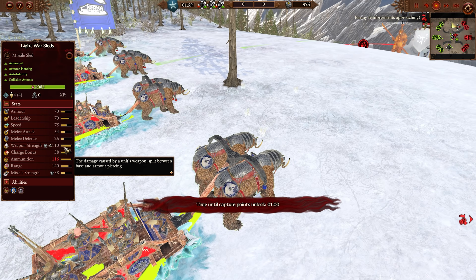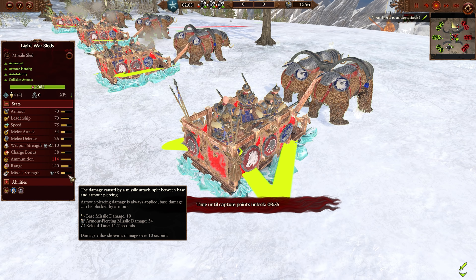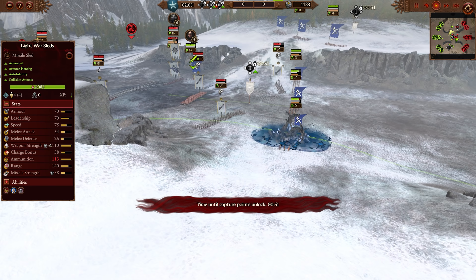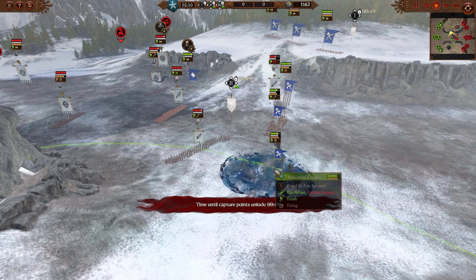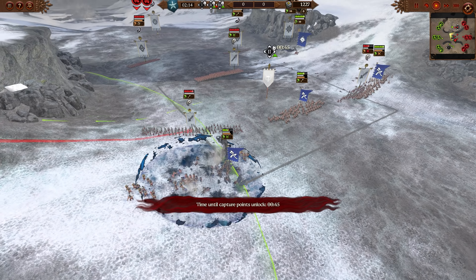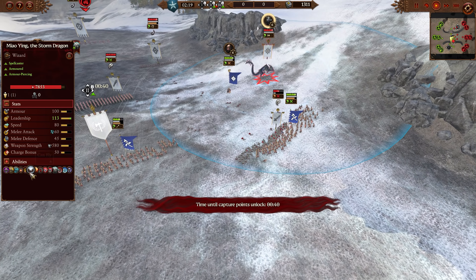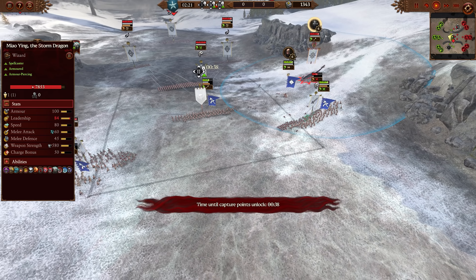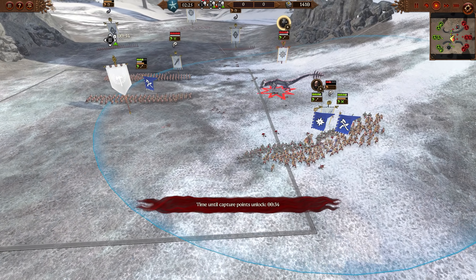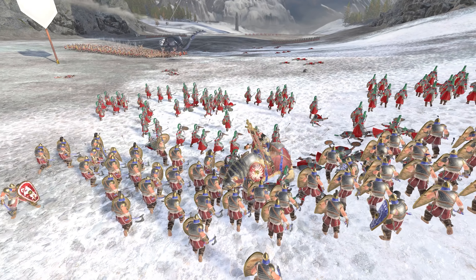The Light Warsleds are literally just war wagons if they were awesome. They are AP chariots with anti-infantry and great weapon strength, and each little Streltsy in the back has a shooting attack close to something like a handgun — maybe a little bit more damage. Miao Ying is moving up in the center and dropping a nice Dragon's Talon Vortex. The Armored Kossars are getting into combat.